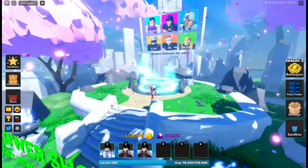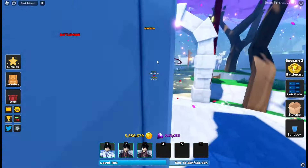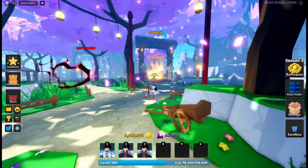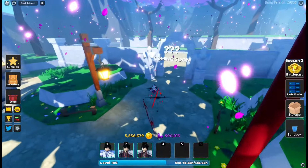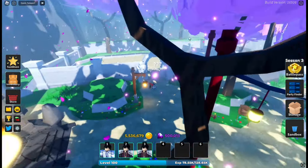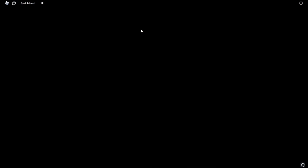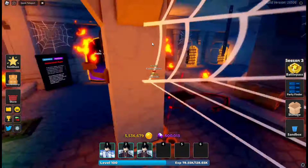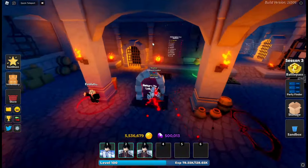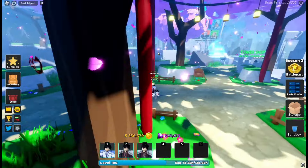It looks so good with max graphics. Like you cannot even tell this is UTD — it just looks insane. So here is the dungeon. It looks incredible once again. Here's the coming soon sign, so this is where the new game mode is probably going to be located in Part 2. The dungeon is over here inside — it looks like the same old dungeon. It looks absolutely majestic.